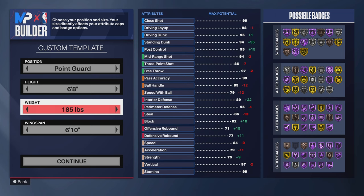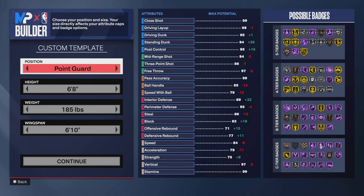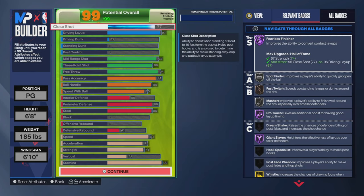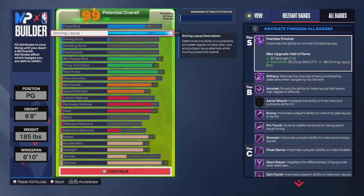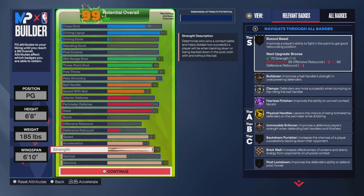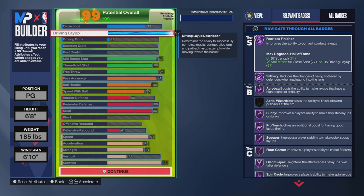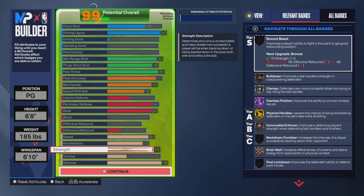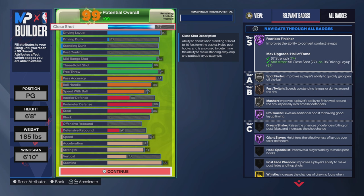You can tweak them to how you want. This build can be between a PG and a small forward — I made mine a PG because I made the 91 pass accuracy version. 97 layup is the standout attribute, and with a 97 layup and a 67 strength you're gonna get every layup badge in the game at Hall of Fame. I went with a 74 strength because I wanted to get Bronze Bulldozer and also Physical Handles and Movable Enforcer.